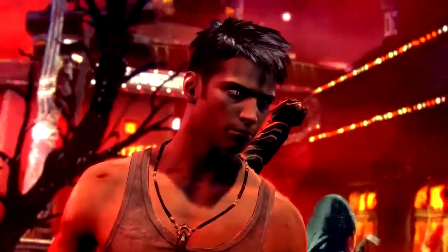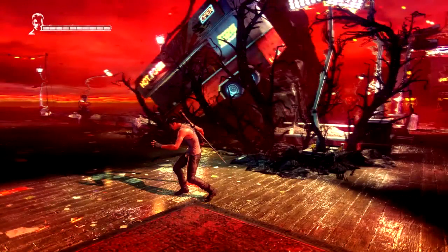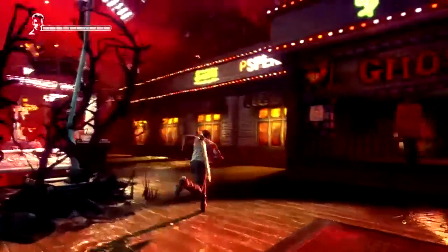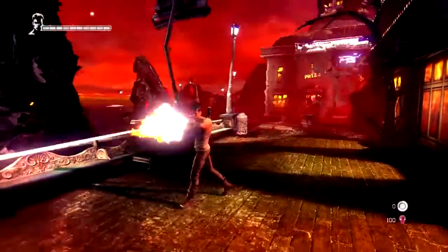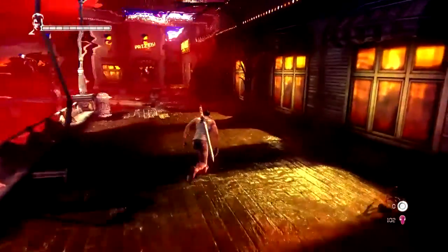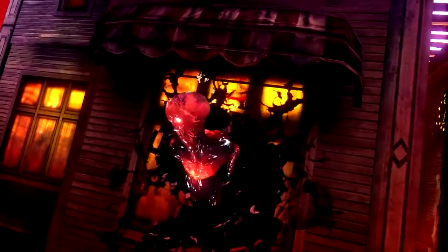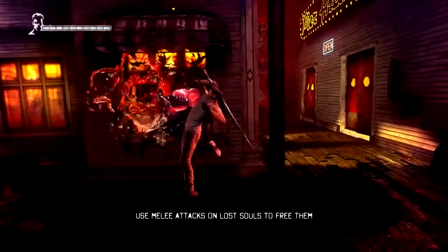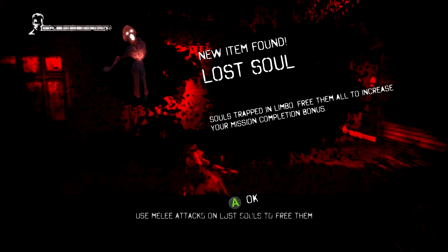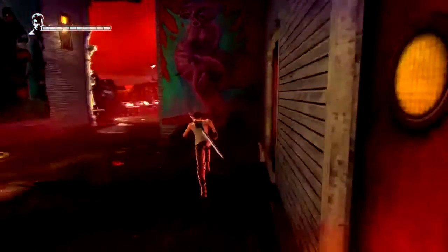So it seems Dante has been dragged into limbo before. These are an enemy brought back for this game that first appeared in Devil May Cry — the spiders. You attack them and get red orbs. Basically the more of these you find and free, the greater your mission rank, and you also get a ton of red orbs to buy stuff in the shop.